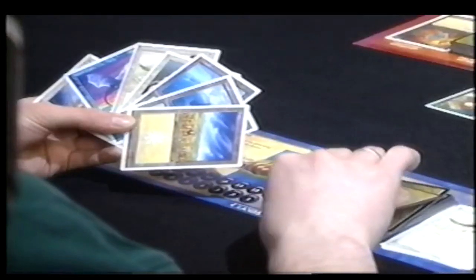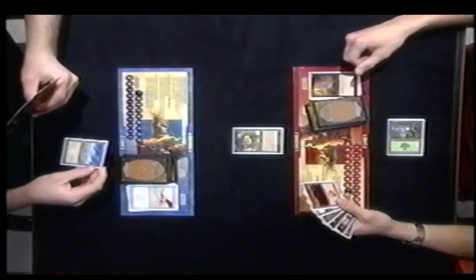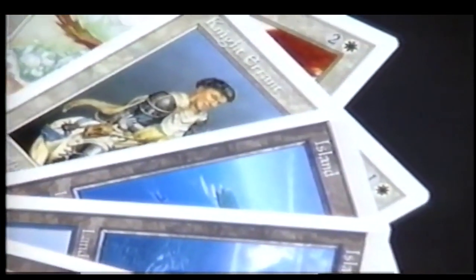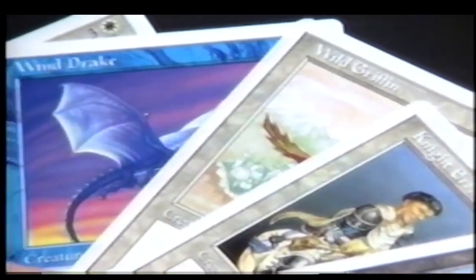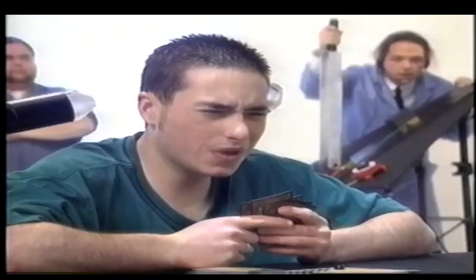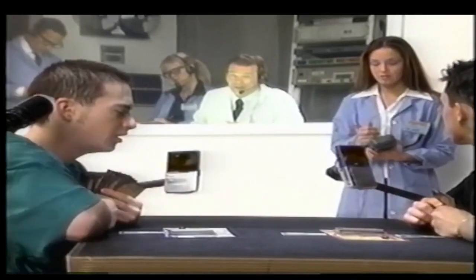Player B, draw a card from the top of your deck. Place a Plains card below your play mat, just like player A did with his forest card. You can only play one land card per turn, so hold on to your other islands and plains. Your single plains isn't enough to pay for any of your creatures, so you're done this turn.